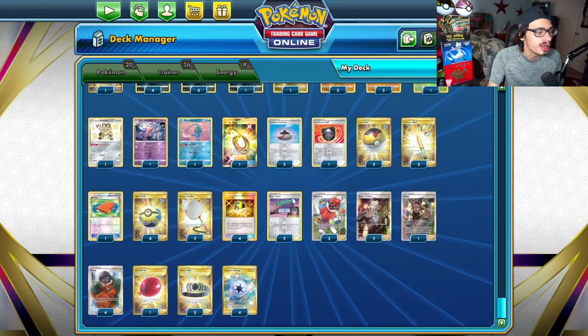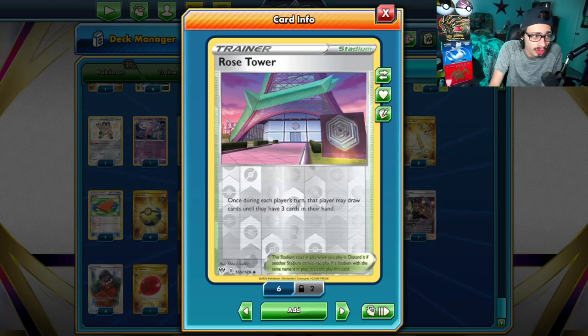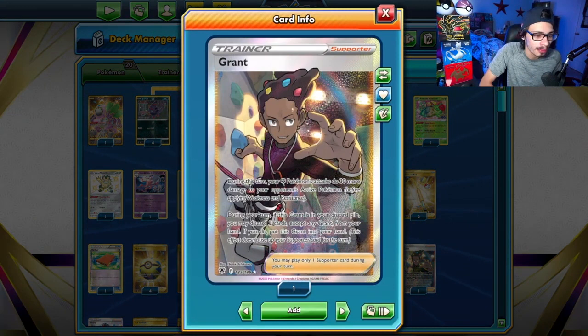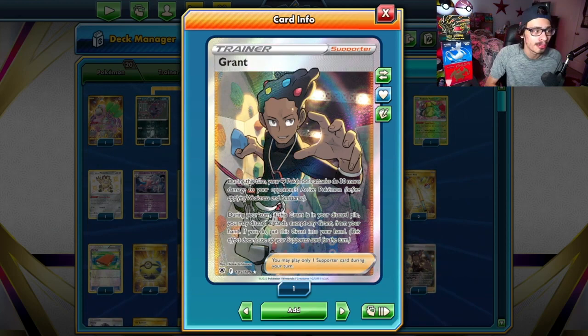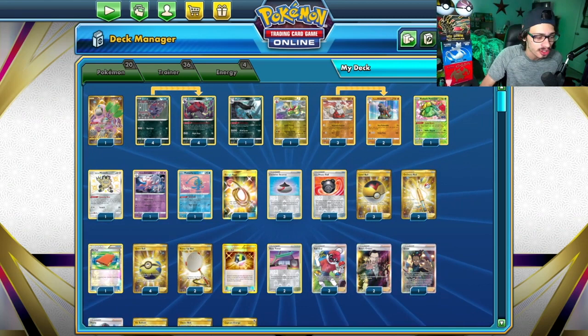Rose Tower is really good. You do have to play stadiums in here because Radiant Venusaur gets shut off by Path to the Peak, which is a problem. I'm playing some Rose Towers to help against Path to the Peak — it's also an extra helpful card to draw when we put our hand to zero for the following turn. Grant is really good too. You can put it back from your discard into your hand, but you have to discard two cards. Grant lets you do 30 extra damage with Arcanine and lets you discard cards from your hand, so it's an extra way to put cards in the discard pile for Arcanine. That's my Arcanine list — I'm enjoying it a lot. Still some experimentation to be done with Altaria and Bibarel, but early on I'm liking it a lot. Let's go show it off and see it in action.